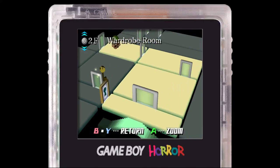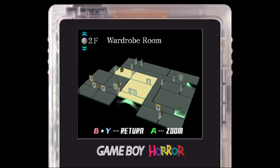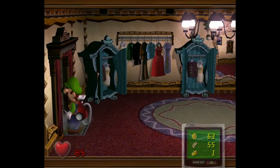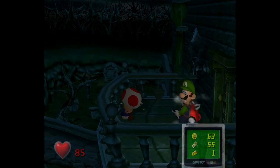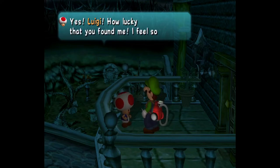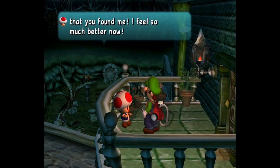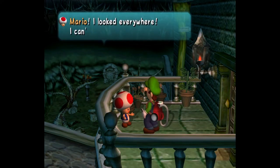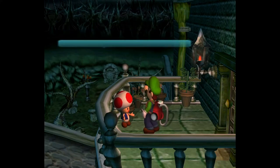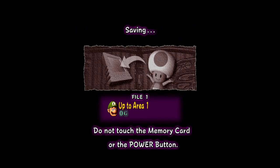The key leads all the way over to the left side of the house. Head over to the left, because this is the balcony, and there's another Toad. Mario, where are you? It's Luigi — how lucky that you found me, I feel so much better now. We get this little balcony lit up. Talk to him again and then you can save.